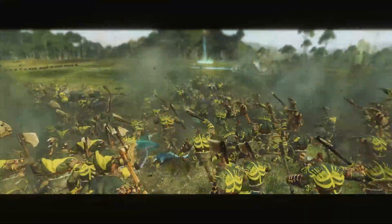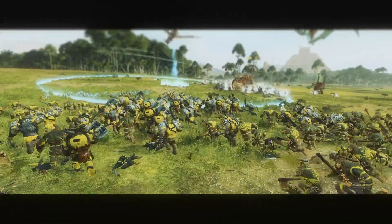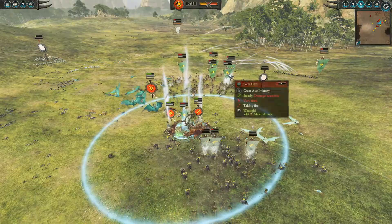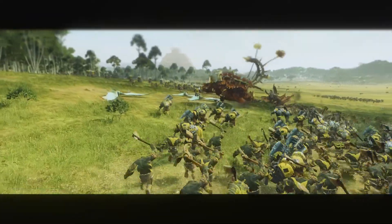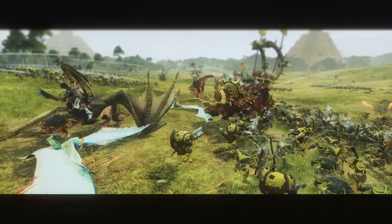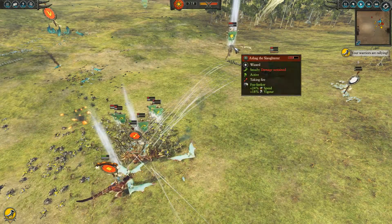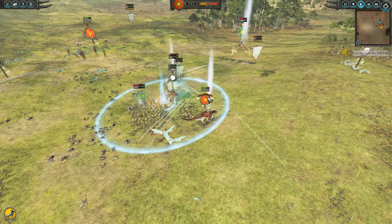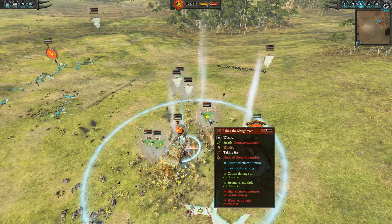Over here you can see a big blob of infantry - I'm trying to get rocks dropped on them. Their leadership isn't the best in the world, so Terror is going to play its part. But the Black Orcs are immune to psychology, so I'm not going to be able to scare them away, and that armour piercing is going to hurt. I tried hitting with the Hand of the Gods, but it doesn't work - it just misses. I actually wasted another charge of that later. It's just not worth trying to hit flying units with it. If they're stood on the ground, great, use it then.